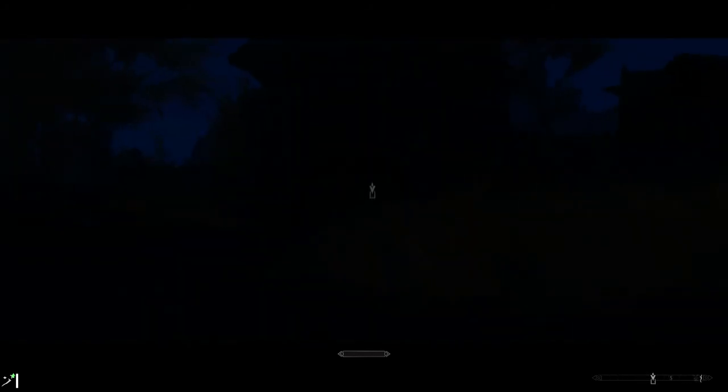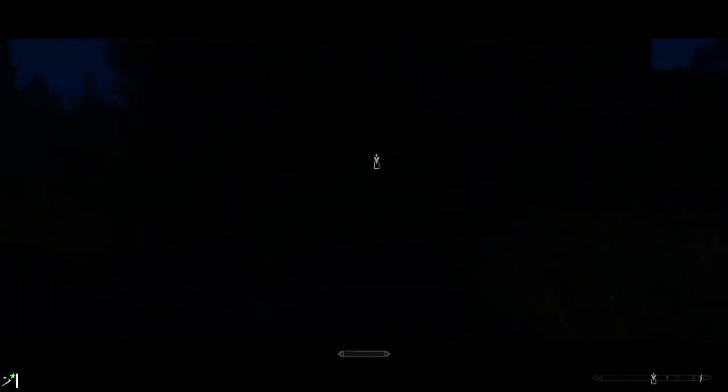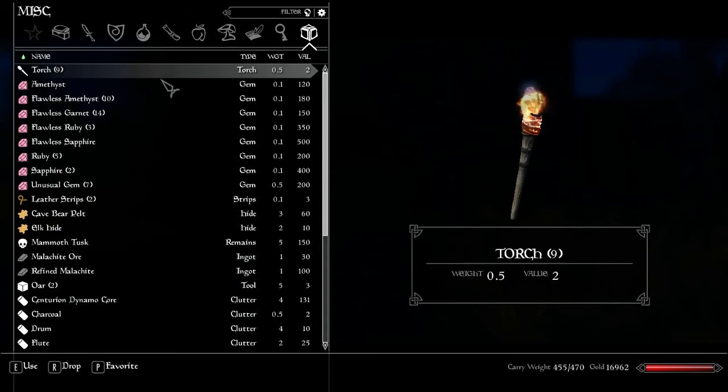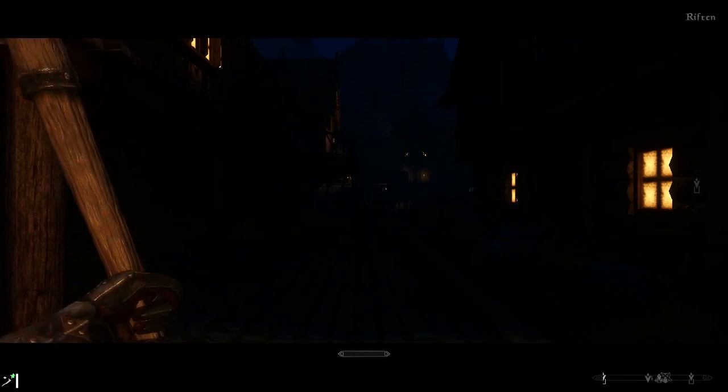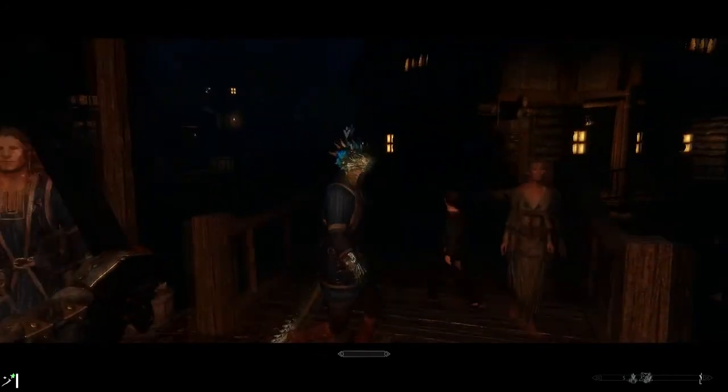When I turn around to look in a different direction, it's spawning somebody and checking their textures. It's loading textures for the door, the Riften trees, and the path I'm walking on.